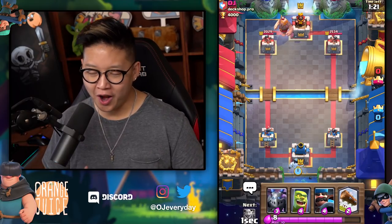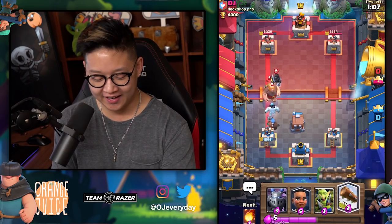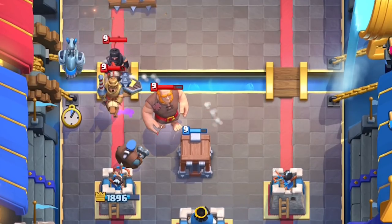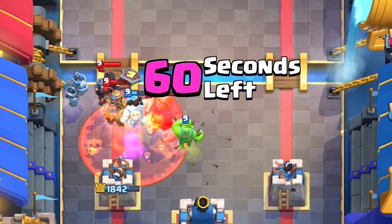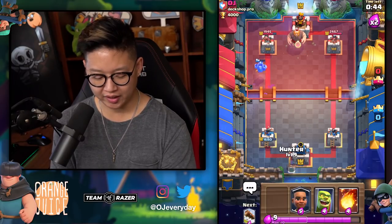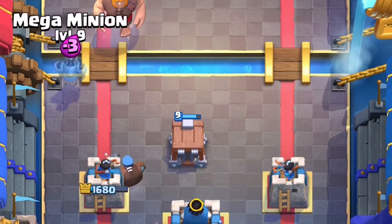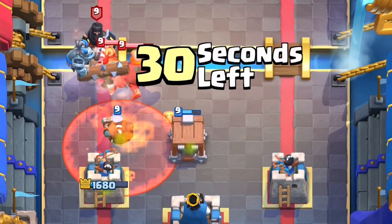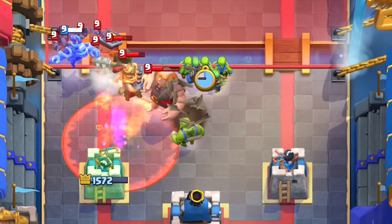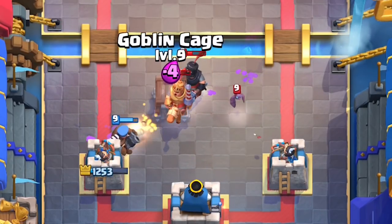It's time for you to use the Goblin Cage — I've been waiting for this. We're not playing seriously, just trying to see the interactions. This is my first time seeing it live. So you've got a double Prince — I need to protect my Hunter. Look at him just come out like that! He does a lot of damage. That's not bad. He stopped the Prince. It's only 15 seconds though, so you don't want to just plant it in the middle — it loses so much health.